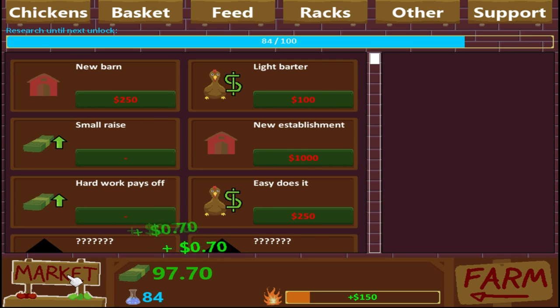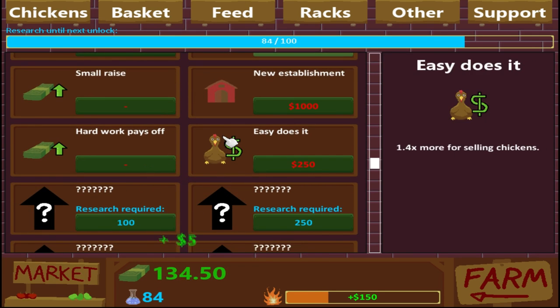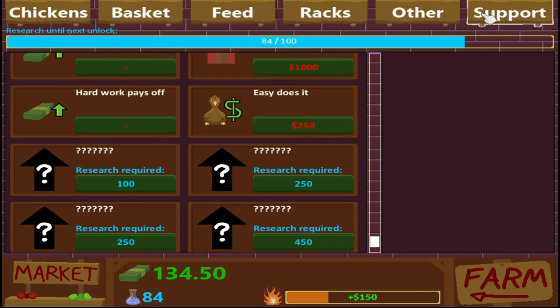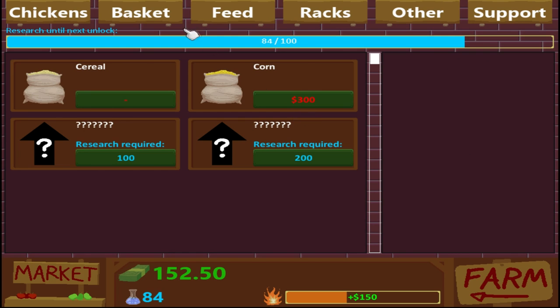Oh my God, now it's two clicks! Each one's doing even more — jeez, we make a ton out of that. Easy does it, sell for even more. Before we sell anything, we'll obviously grab that. But we're not going to be selling anything quite yet. We're definitely going for the feed — make everything worth more. This might be worth just grabbing.